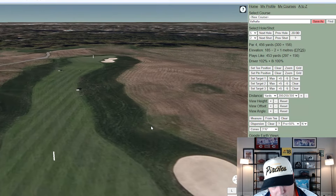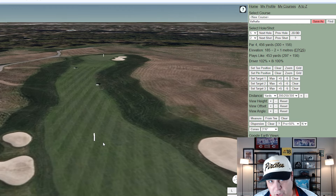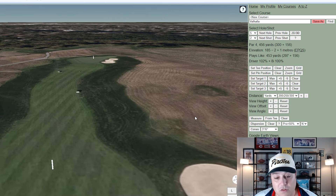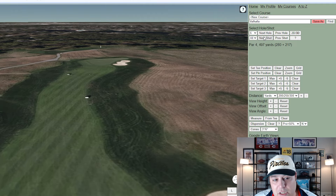Hole five is 456 yards, dogleg left to right, with a lot of hay — fescue rough to the right and left with only about a 50-yard corridor, requiring real precision. If you miss within reason, one of the bunkers isn't the worst place. The primary rough on the right at four to four-and-a-half inches is no guarantee of a playable lie but at least avoids a lost ball. Getting into the longer stuff could require a full wedge just to advance it.